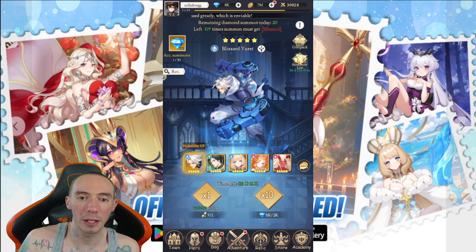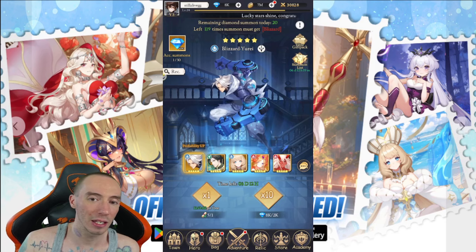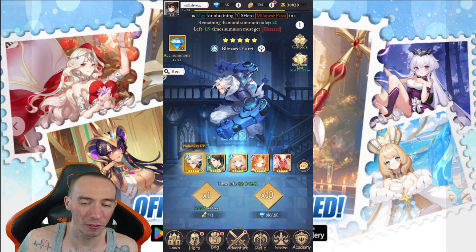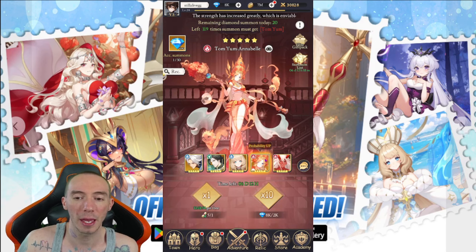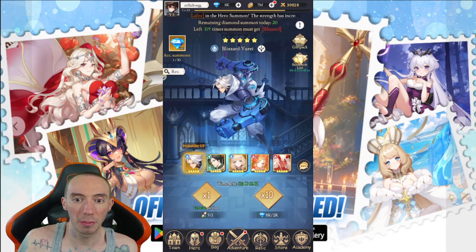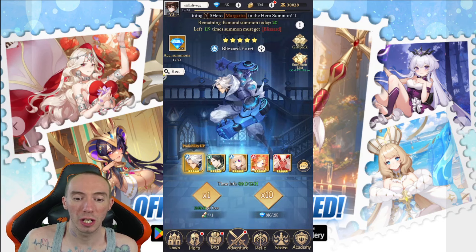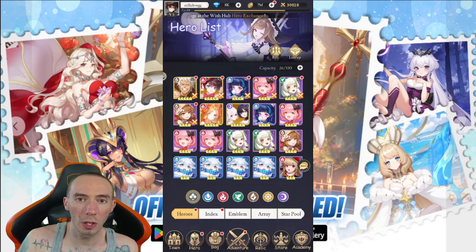For the elite probability boost, it depends on what element you're building. For most new players, the best options are the blizzard water character or Soul Spring Natasha — both water types that are really strong early on. If you're going fire like me, choose a fire character to supplement your fire team.